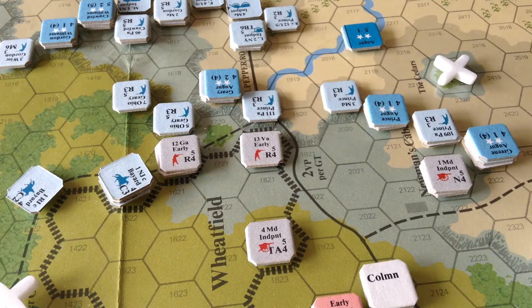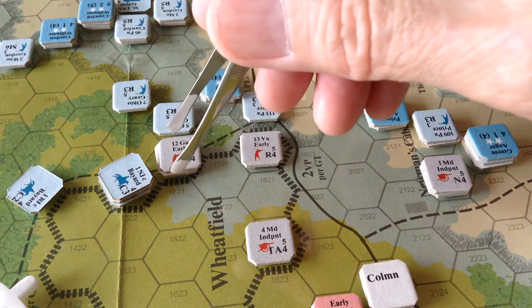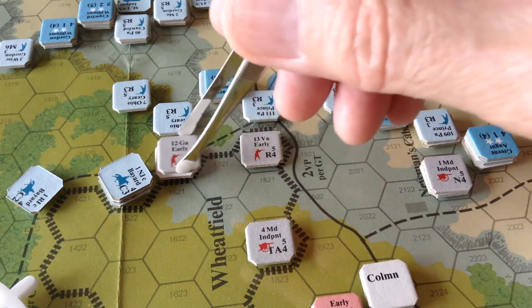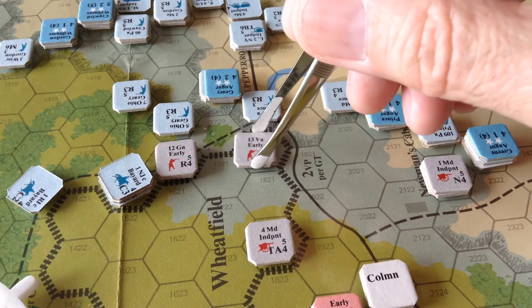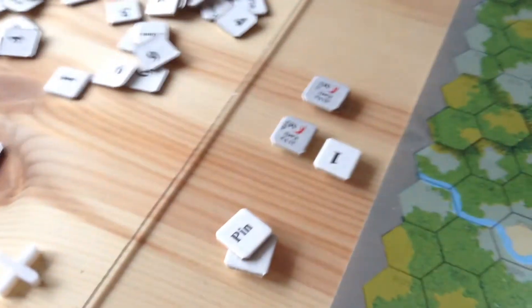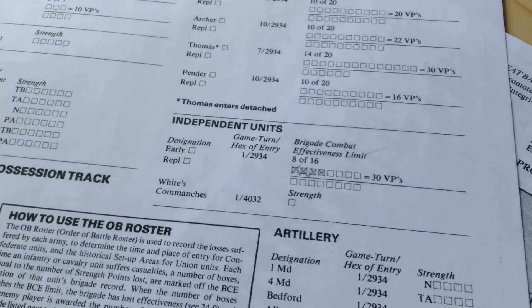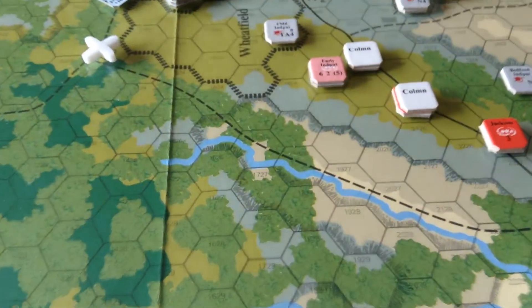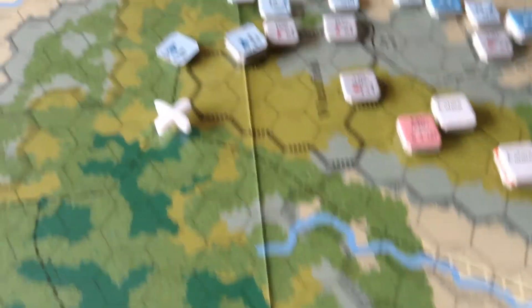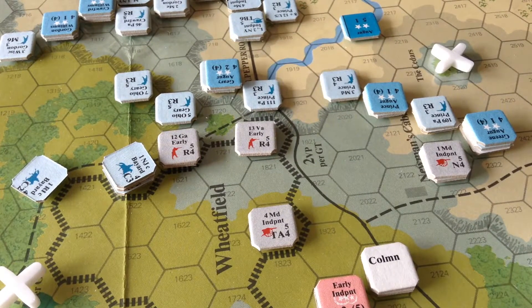This is the situation after the Union defensive fire. They got bad luck not doing much against the battery, but they caused casualties on the 12th Georgia. The 12th Georgia held their ground and actually destroyed another unit. So Early's Brigade has got 4 hits on it. You can take 8 before the brigade goes BCE. Early is taking his lumps. Now we'll do the Confederate offensive fire and see if they can push these Union troops back.